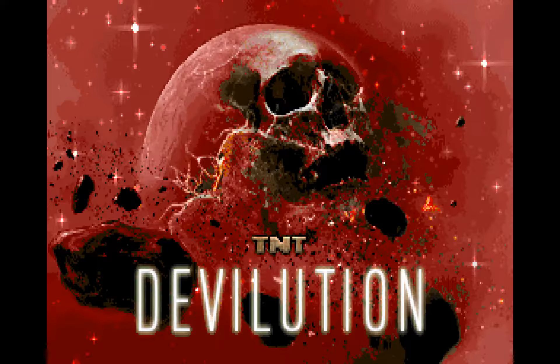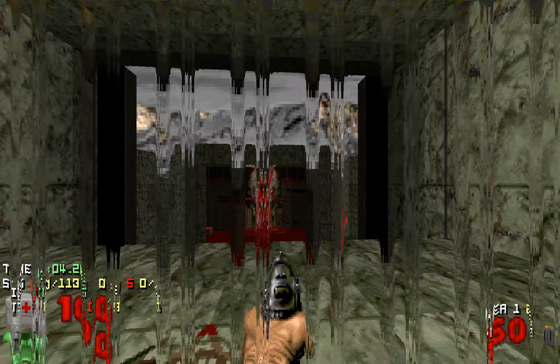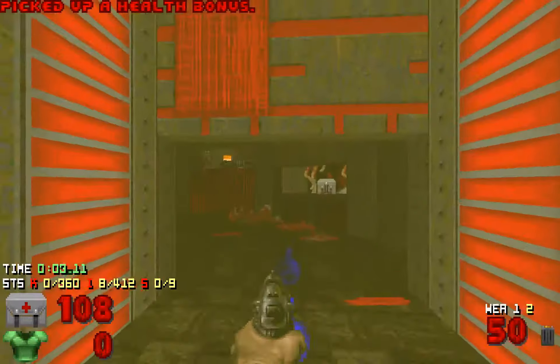Hello everybody, welcome back to TNT Devolution and this is map 27, Relayer. Every TNT game is lacking a Wormhole-themed map, and this is the one. It's actually kind of tough because of some of the fights.